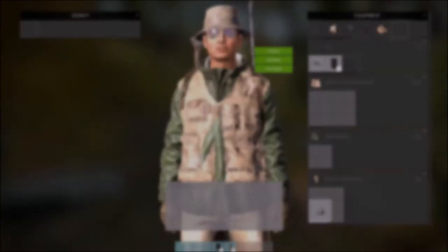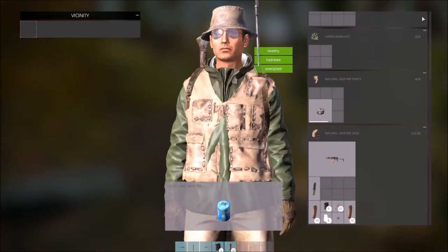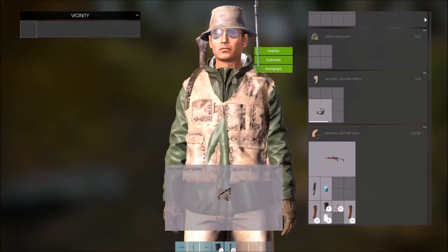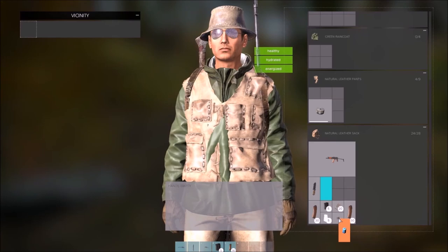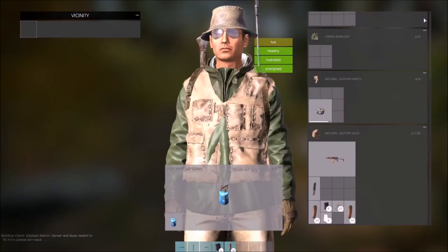Here we're going to look at cooking methods within DayZ. What you're going to need is a gas canister, as shown here — find them in cars and houses — and a gas stove hob, which is found in pretty much houses, cars, etc. You attach those items together to make that item, as you can see. That is what we're going to be using, and obviously you're going to need a pot to put your meat in.